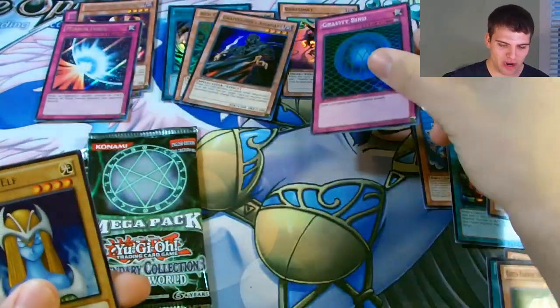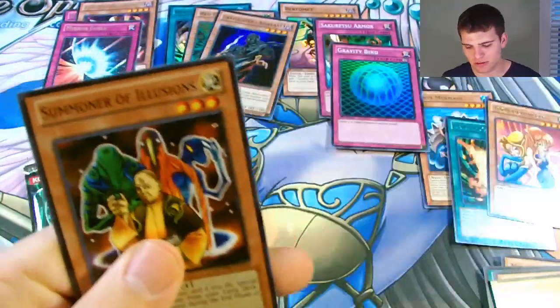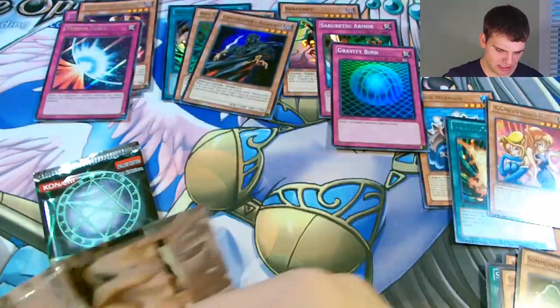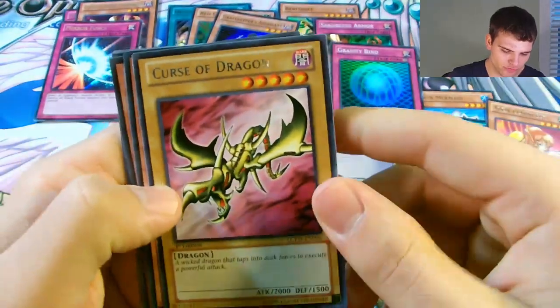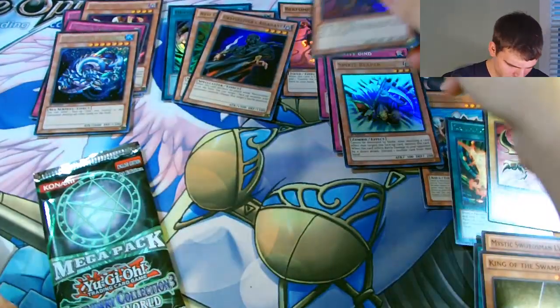A Super Rare Gravi-Bind and Mystic Elf - a delicate Elf that lacks offense but has a terrific defense backed by Mystical Bound. Summoner of Illusions. Black Magic Ritual, Mystic Swordsman Level 6, King of the Swamp, Curse of Dragon, an Ultra Rare Spirit Reaper, a Super Rare Leviathan Dragon Daedalus, and another Berfomet Super Rare.